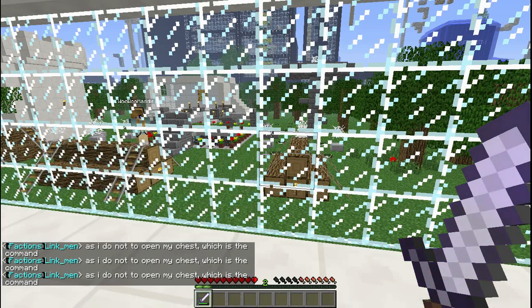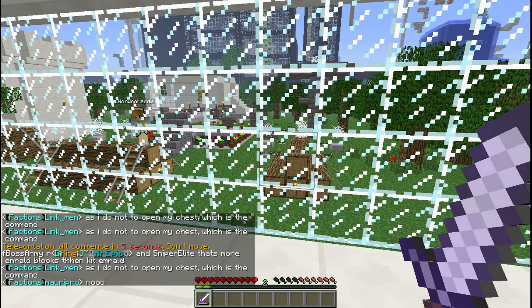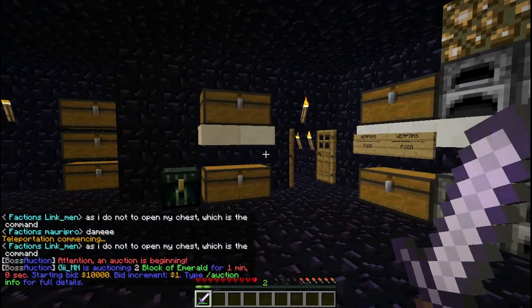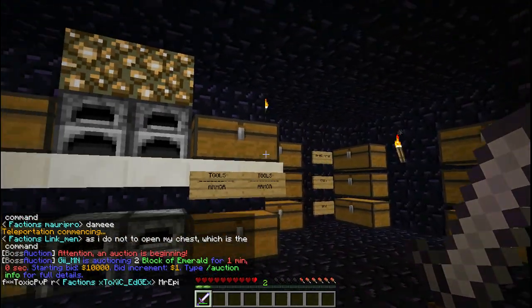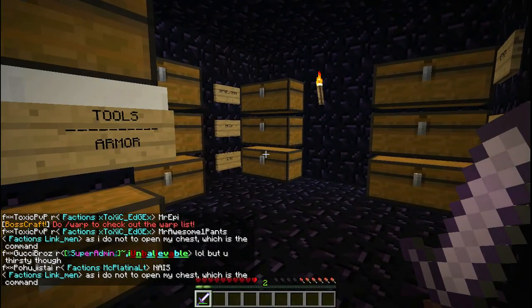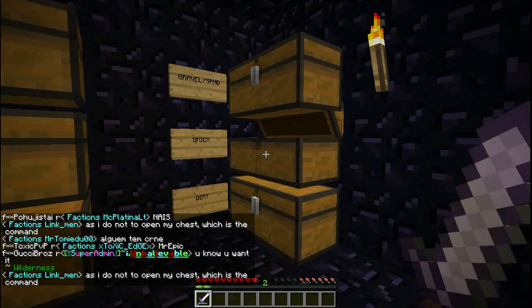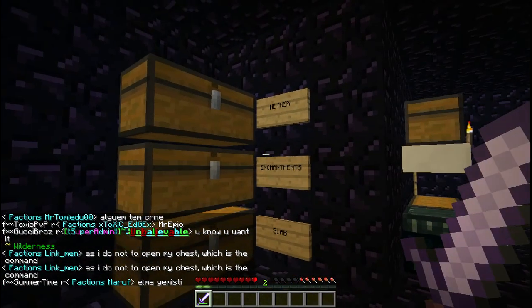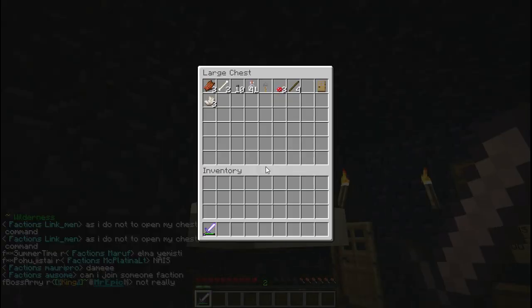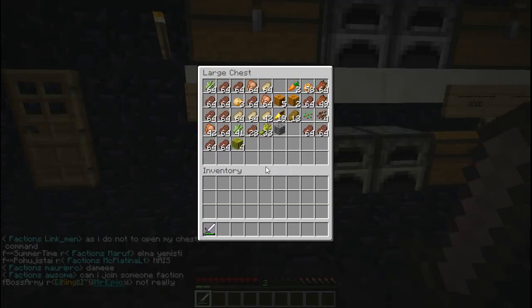Alright, here's my base. Squaw base. This is our base. Just little tools and armor. And here we got dirt, enchantments, just miscellaneous stuff. We got some food.